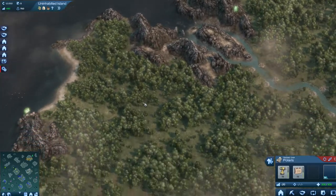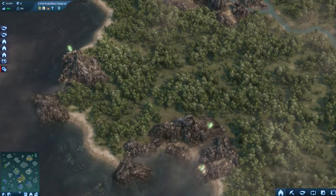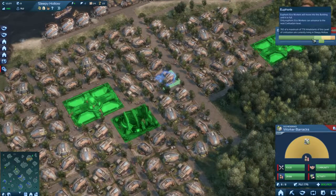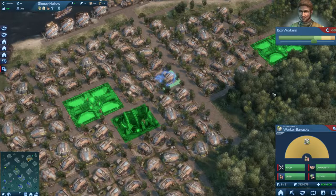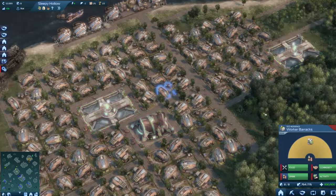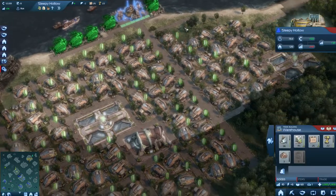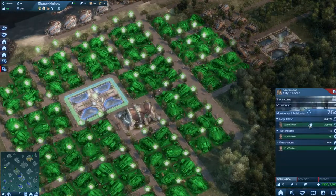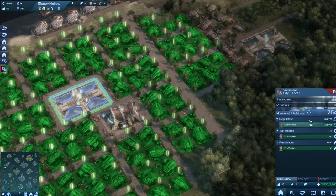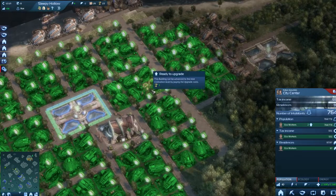Let's take this ship here and sail to this uninhabited island. I'm going to lower the taxes now to Euphoria. Error screens should appear soon, meaning they want to upgrade. And there they are — now we can upgrade them. We can only upgrade one now, so we need to wait a few minutes for that to rise. It's two now that I can upgrade.